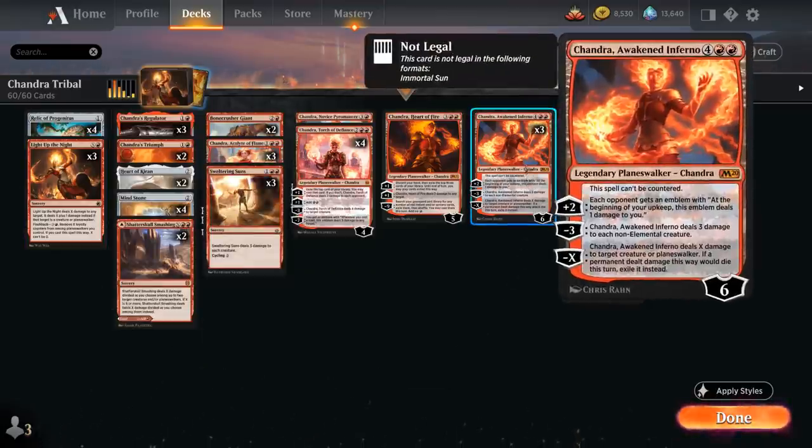Topping off our curve at 6 mana, we've got 3 copies of Chandra, Awakened Inferno, which starts at 6 loyalty and cannot be countered. The plus-2 gives the opponent an emblem dealing 1 damage at the beginning of their upkeep — that adds up quickly, especially with Chandra's Regulator copying the ability. The minus-3 deals 3 damage to each non-elemental creature as a nice sweeper, and the minus-X deals X damage to a target creature or Planeswalker, exiling it.